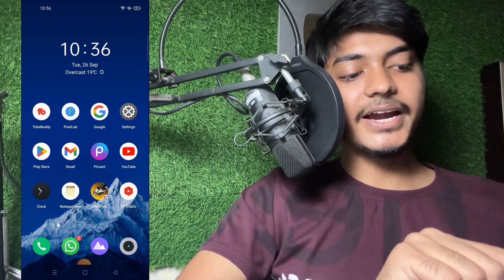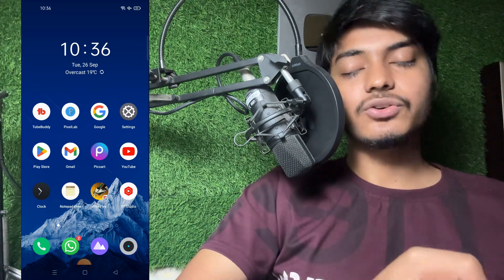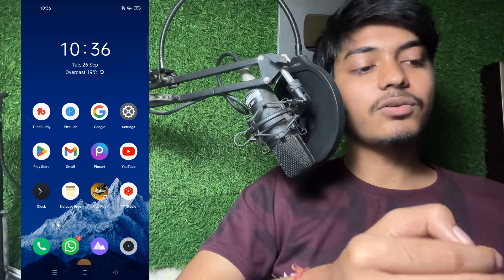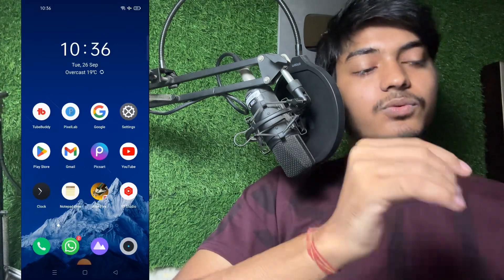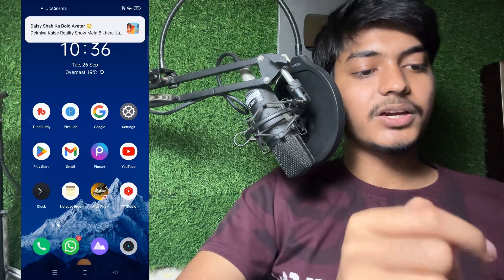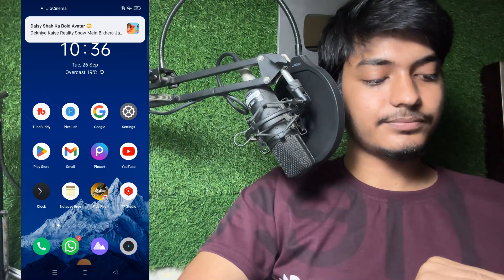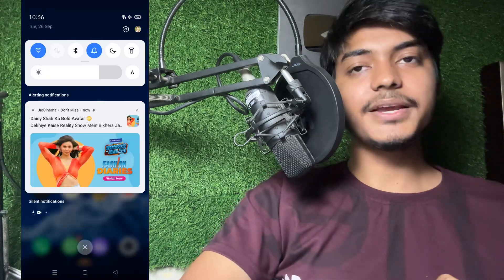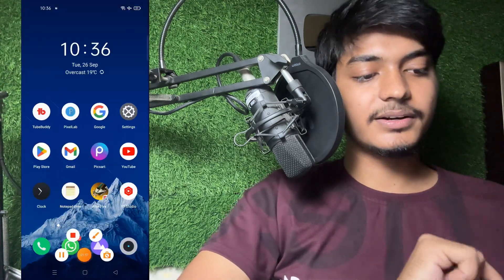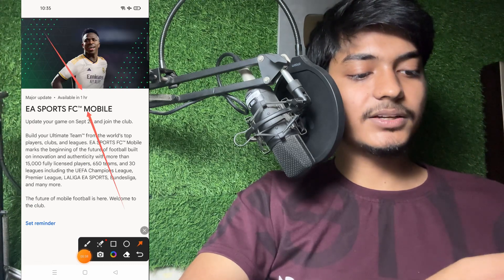The main thing is here. You will see 'We have turned on the stadium lights' and a lot of things are coming in this game. The game is showing under maintenance because a new update has come. You can read all the details by tapping on this button. You have to tap on 'Available in one hour' — that is the poster and calendar — and you can see the update is available on September 26.